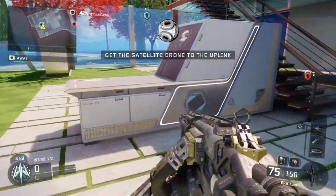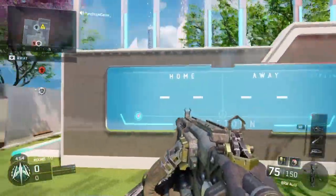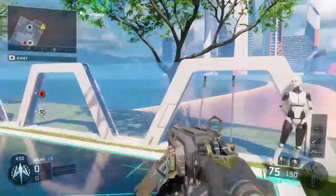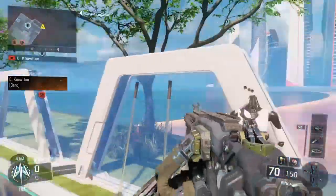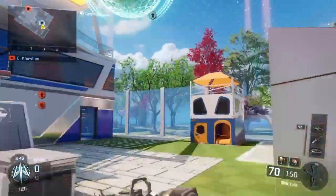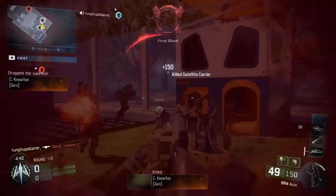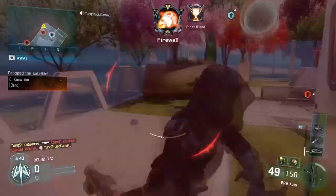All right, so this is one of the spawns right here - the right spawn. It's got 'Home Away Nuketown' and you can shoot the mannequins' heads off.